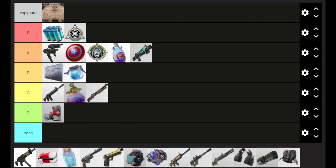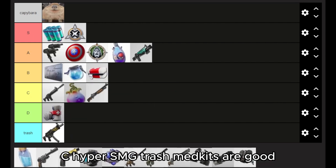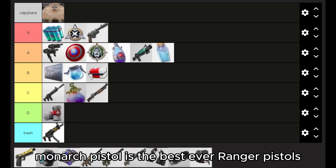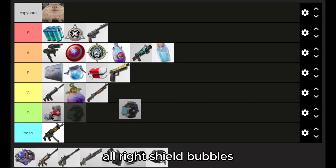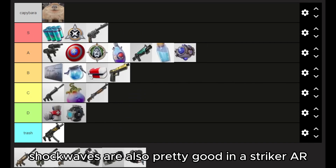Hammer Pump — C. Hyper SMG — trash. Red Kits are good. Minis are good. Monarch Pistol is the best ever. Ranger Pistol is all right. Shield Bubbles. Shock Waves are also pretty good.